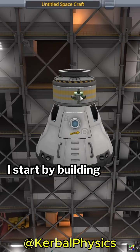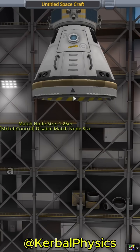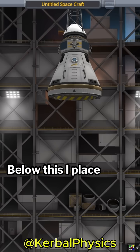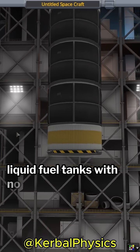I start by building an escape pod using the same design as seen in Episode 1. Below this, I then add three large ore tanks and a large RCS fuel tank. Below this, I place a docking port upside down. Now on the sides, I add two pure liquid fuel tanks with no oxidizer.